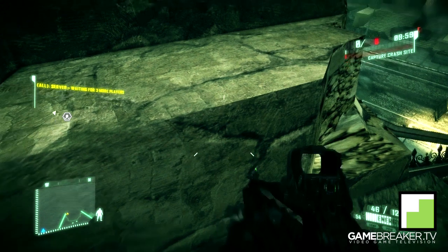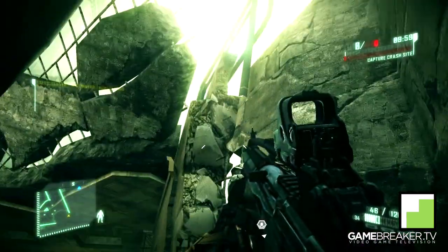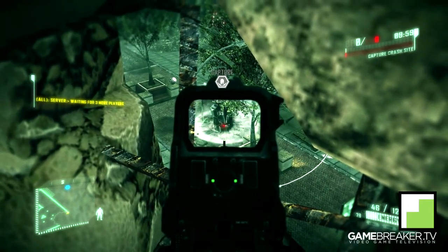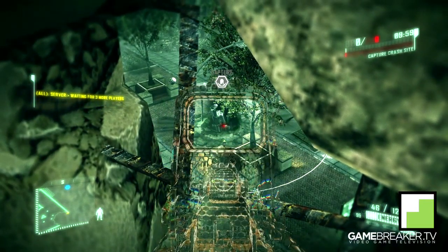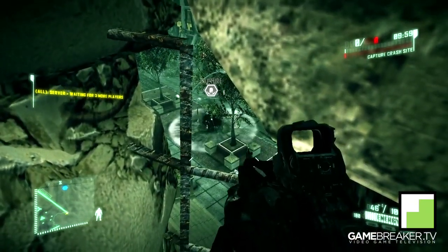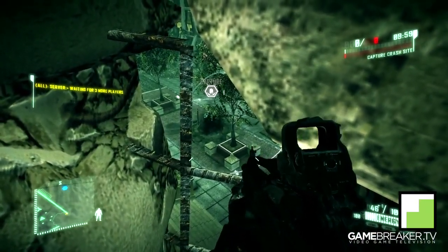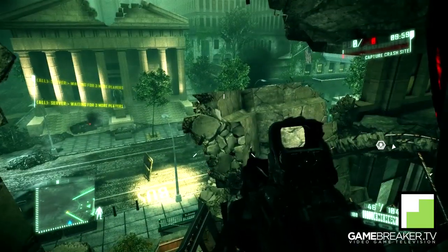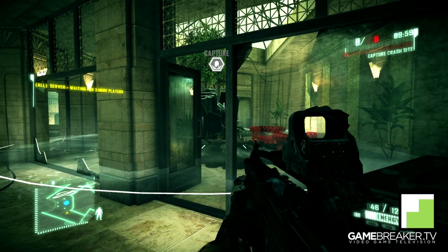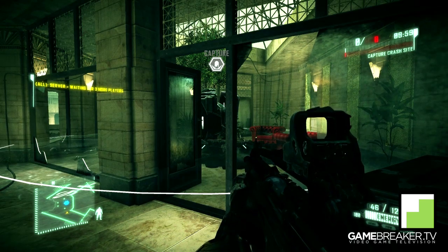Another great line of sight for this spear area is this one. Jump up here — it'll take some time to master, so don't worry if you don't nail it the first time. This works as a great line of sight to a couple of drop pods around the map, but also as a great overview and a way to act as a surprise to your opponents.